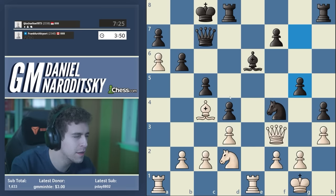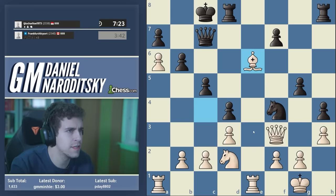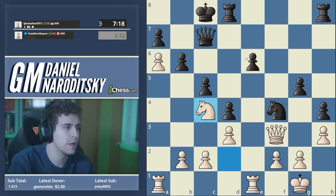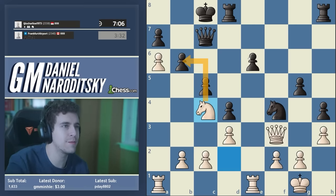Now it feels like we're taking over the initiative, but I don't have a lot of time. Takes with a pawn — okay. Now it's time to get our knight into the action. I like this move more than knight e4 because it keeps the diagonal open for the queen and it sets up the potential for knight takes b6 if the Black queen moves away.